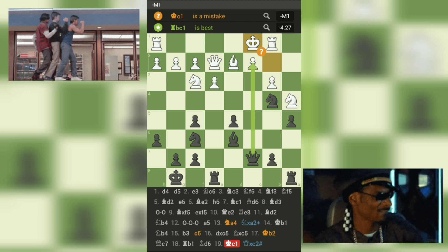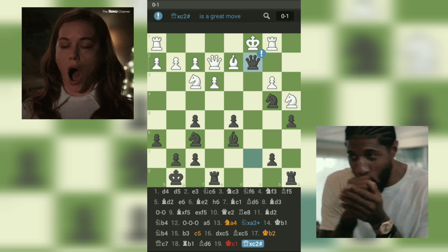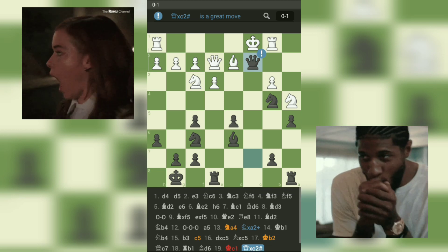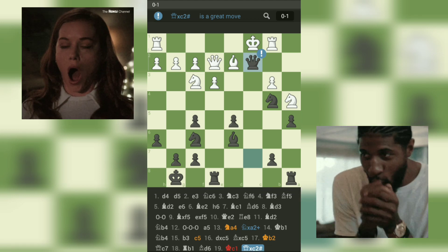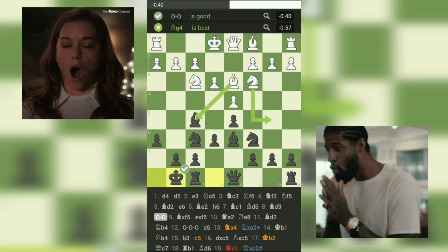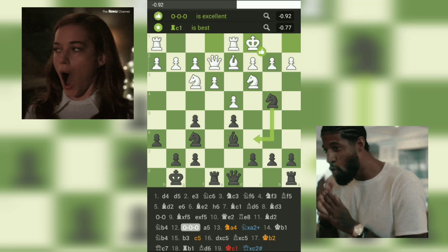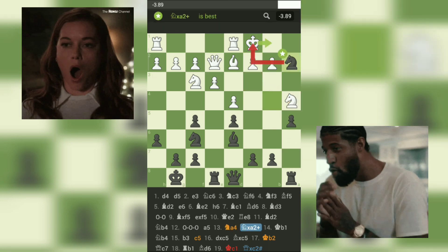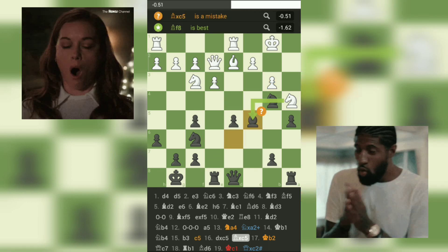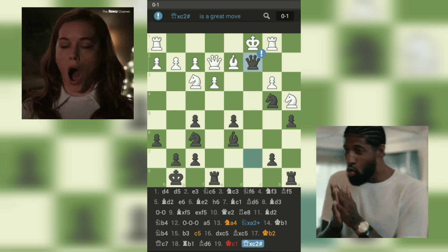Overall, an interesting game with both sides developing their pieces and making tactical maneuvers. Black's queenside castle proved to be an effective strategy, allowing for quick attacks on white's pawn chain and ultimately leading to a checkmate. In this game, white's position slowly deteriorated due to a lack of plan and coordination. Black, on the other hand, executed a well-thought-out plan of attacking on the queenside, and white failed to respond effectively. Black's move 10... Re8 was particularly strong, as it allowed the black queen to come into play and target the weakened white kingside. The key lesson we can learn from this game is the importance of having a clear plan and executing it effectively.